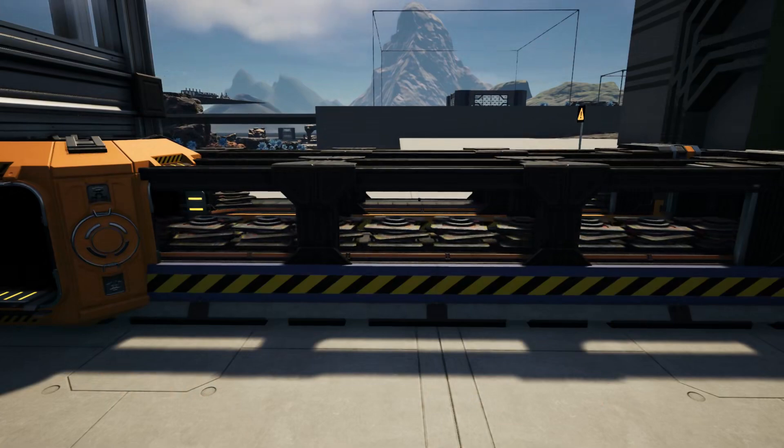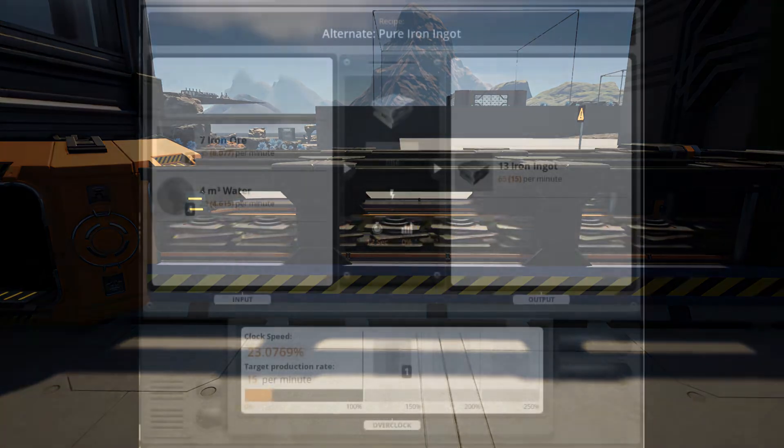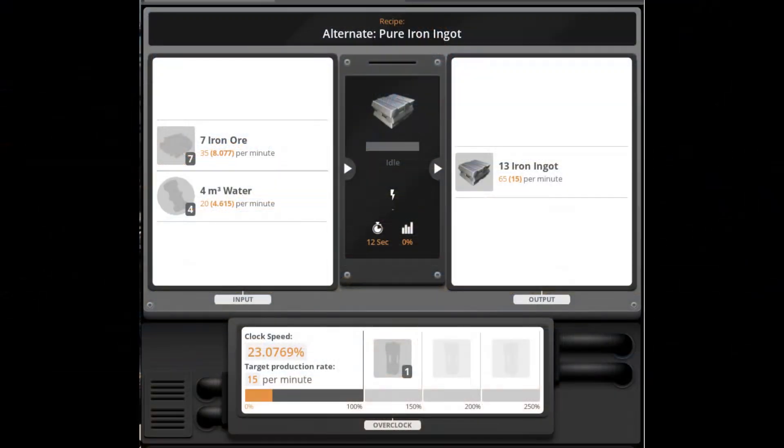Step 1: Convert iron ore into iron ingots via the Pure Iron alternate recipe. This will produce 1010.67 iron ingots from 544.21 iron ore per minute.